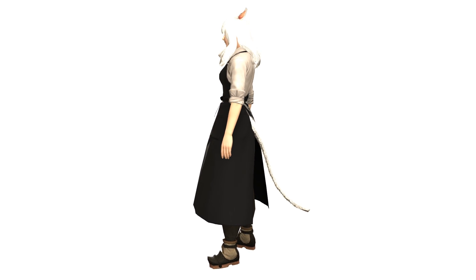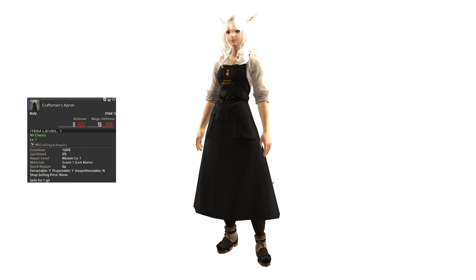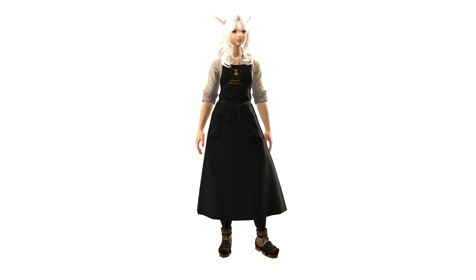The outfit, as shown here in my photo studio, is just one piece — just the chest piece itself, there are no other items. The most notable feature on this outfit by far is the text on the front, below the small yellow Chocobo Chick logo embroidered onto this apron.